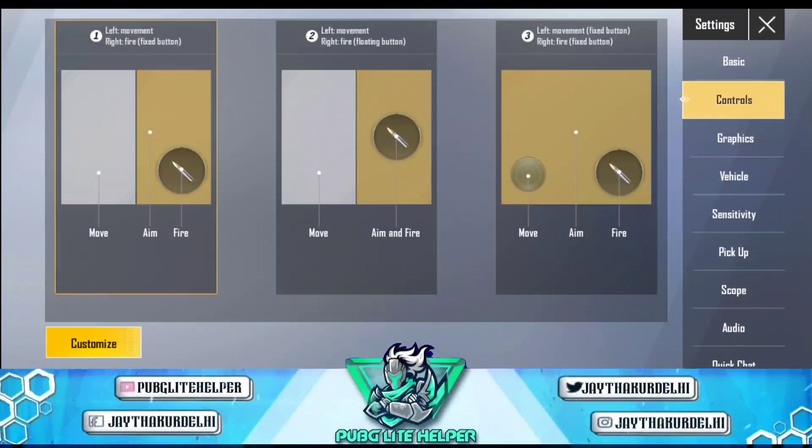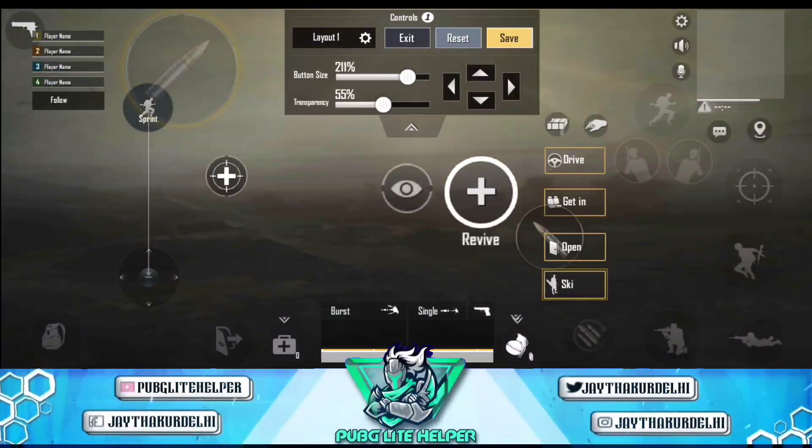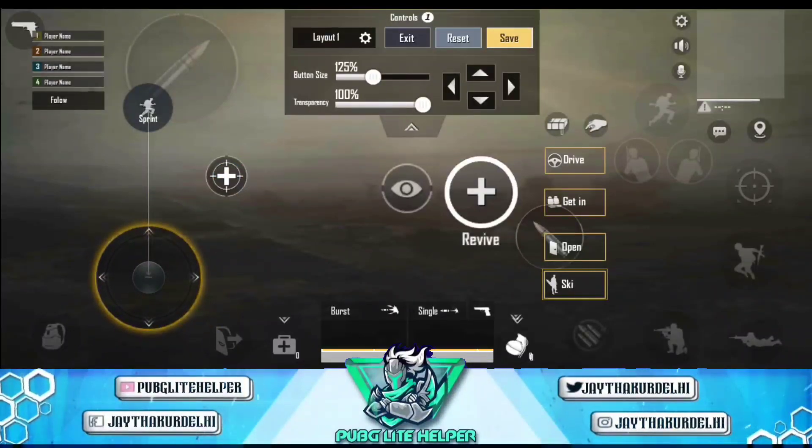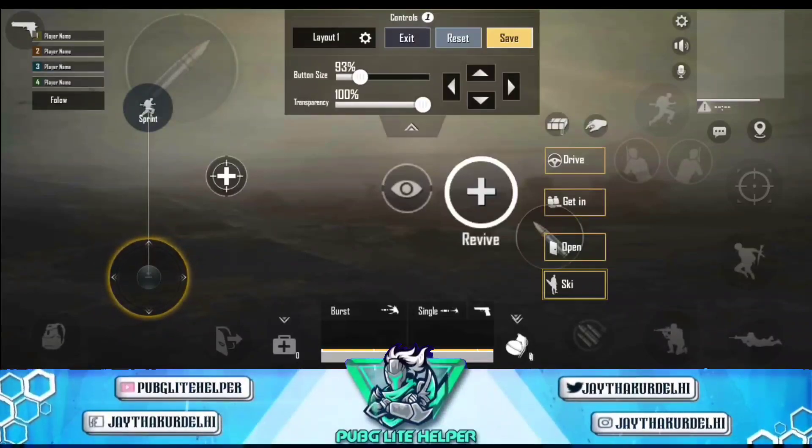सबसे पहले मैं आपको वो secret setting बता देता हूँ जिससे हमारा jiggle बहुत ज़्यादा improve हो सकता है। Setting में जाइए और Control section में आपको एक navigation key देखने को मिलती है जिससे आप अपने player को move करवाते हो। बहुत लोग इस navigation key का size बढ़ा कर रखते हैं।